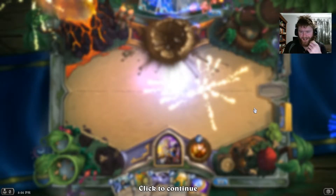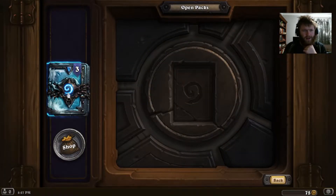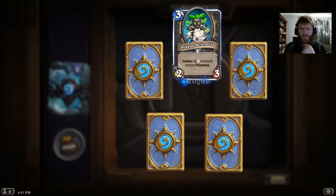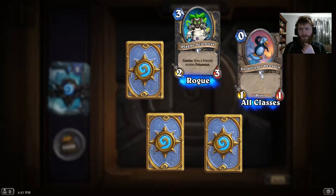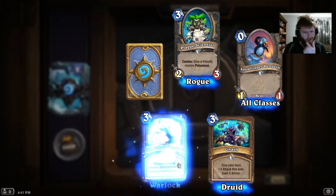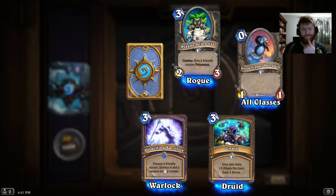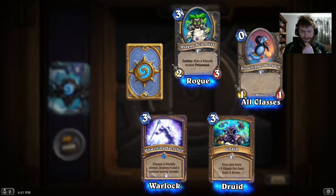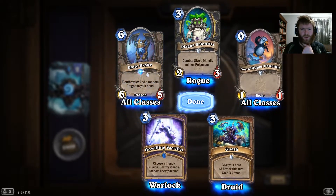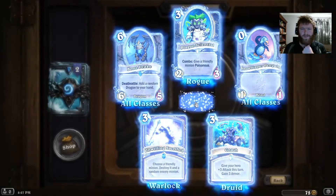I don't believe I can buy any more packs, so we'll just head straight to there. I've only got three packs this week, all from the Frozen Throne, so we'll just go straight into it. We have a Plague Scientist, a Snow Flipper Penguin — that looks really cute — and Nash. We got two rares. First rare is Unwilling Sacrifice, which is three mana: choose a friendly minion, destroy it, and a random enemy minion. They've got to have something big on the field while you've got tokens — it's not too bad, you've just got to play it correctly. The second rare is Bone Drake, which is a six-cost 6/5 Deathrattle: add a random dragon to your hand. Nothing wrong with some card advantage there.